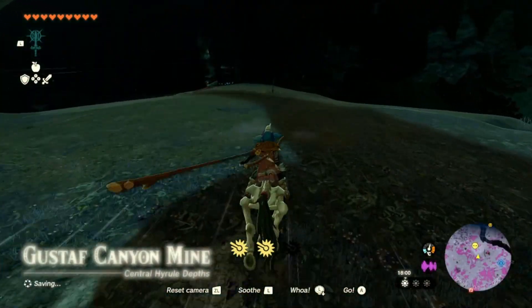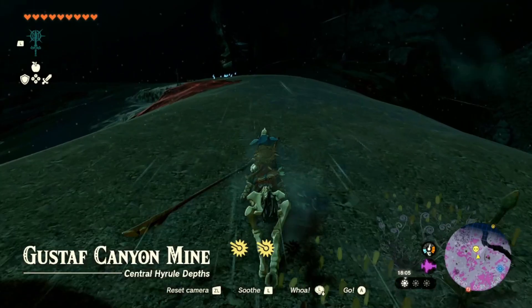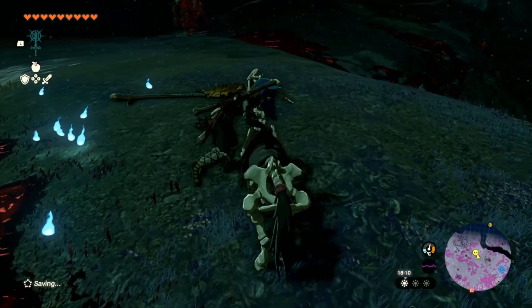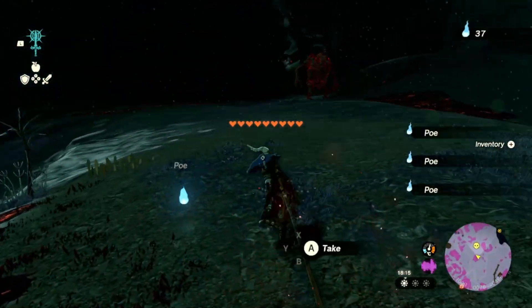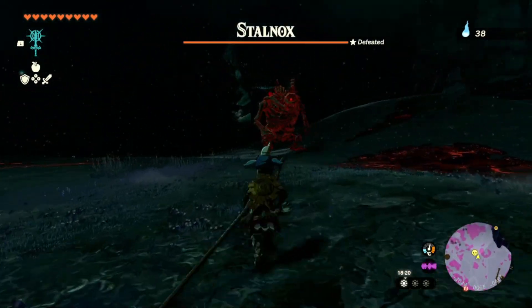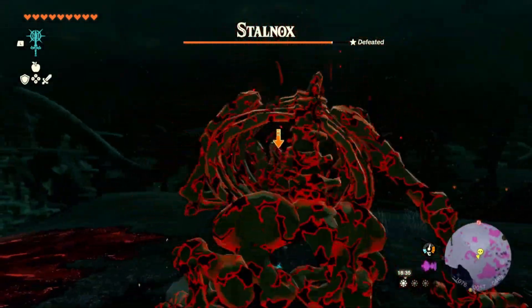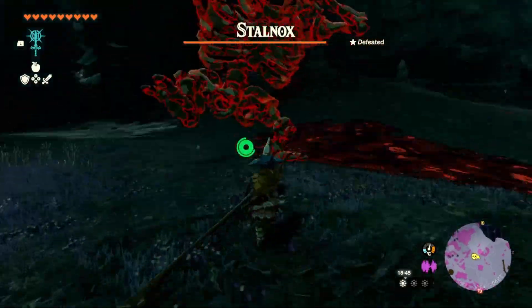So all these bosses are going to require you to hit their eye or weak point and then they will get stunned, and that's when you attack. A tip for the soundox will be to try getting close to it and then move further away quickly. This will bait out an attack and will make it easier for you to hit the eye.